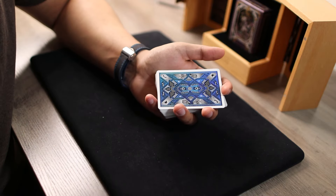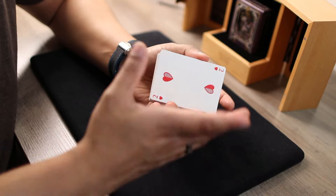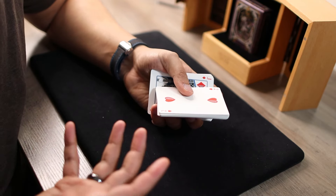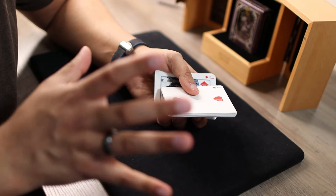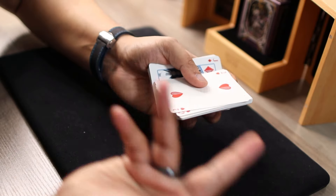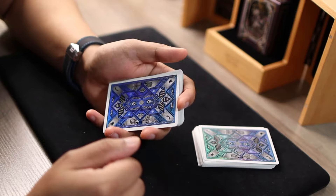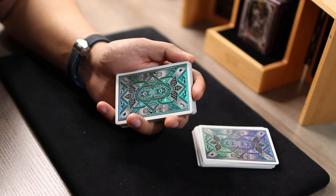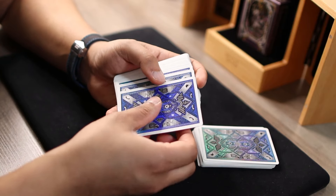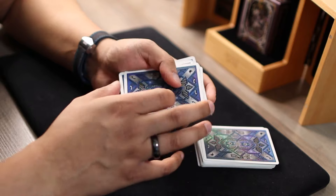The dribble just gives them a false sense of control — they're picking where we stop, but it doesn't actually matter. Give the deck a dribble or a cut. Now, a lot of what we're doing is focused on the time delay between our move and when we eventually come to the selection. Stop the dribble, tell the spectator to put their hand out, turn this half over and place it in their hand, then keep the other half. Where they called stop, take out a handful of cards — you don't want to count out loud, just make it seem very random. You count off five cards.